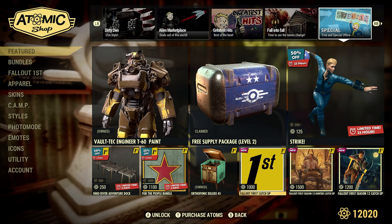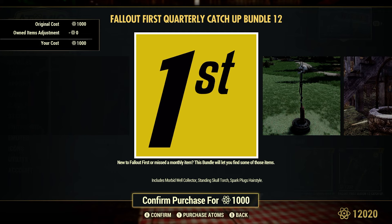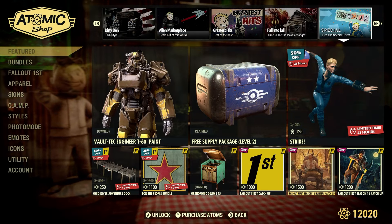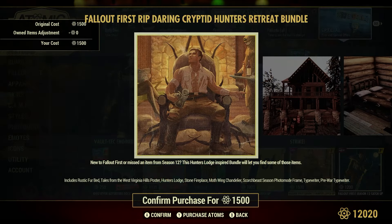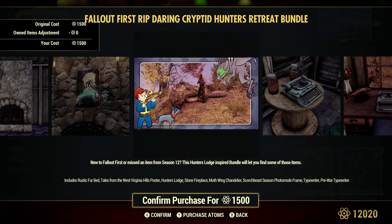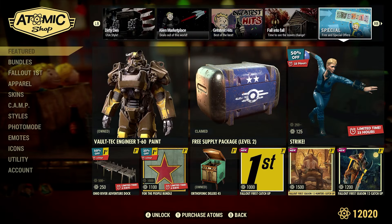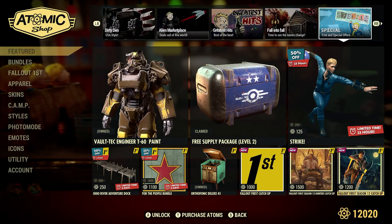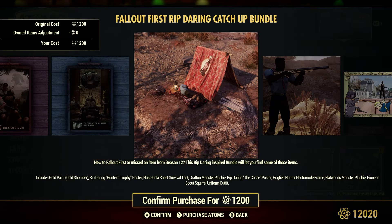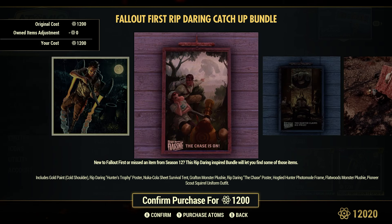Fallout First catch-up for 1,000 atoms — that's bundle number 12, and we've had this for quite some time. Fallout First catch-up Season 12 Hunters, 1,500 atoms — this is the Ripped, Daring, Cryptid Hunters Retreat bundle. And the Fallout First Season 12 catch-up, 1,200 atoms — the Ripped, Daring, Ketchup bundle. Funny how they label those two back-to-back like that.